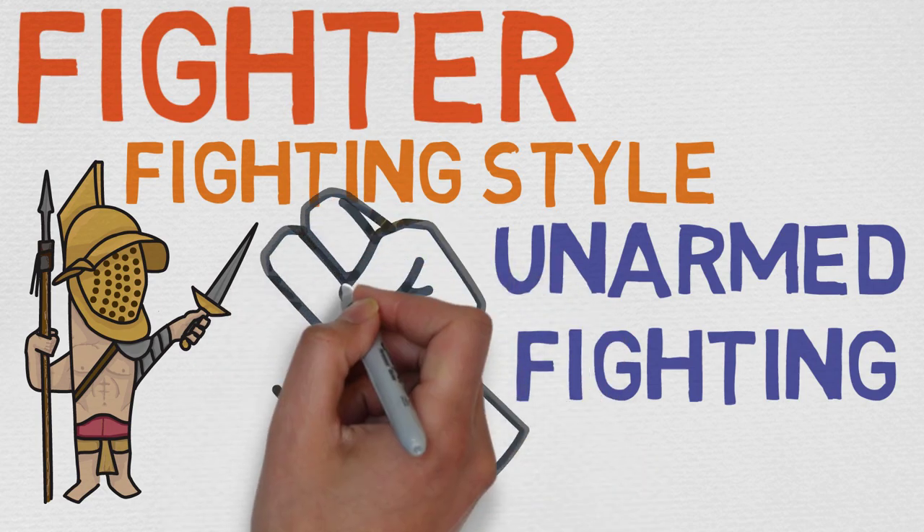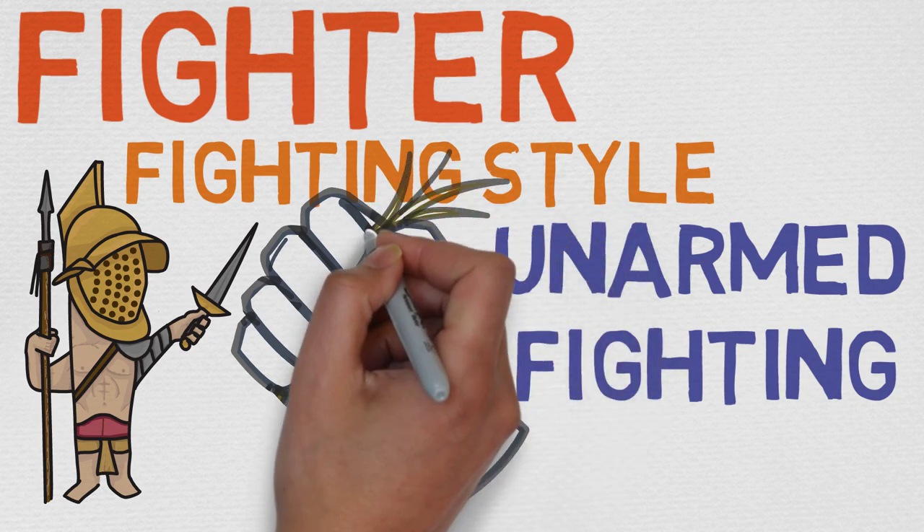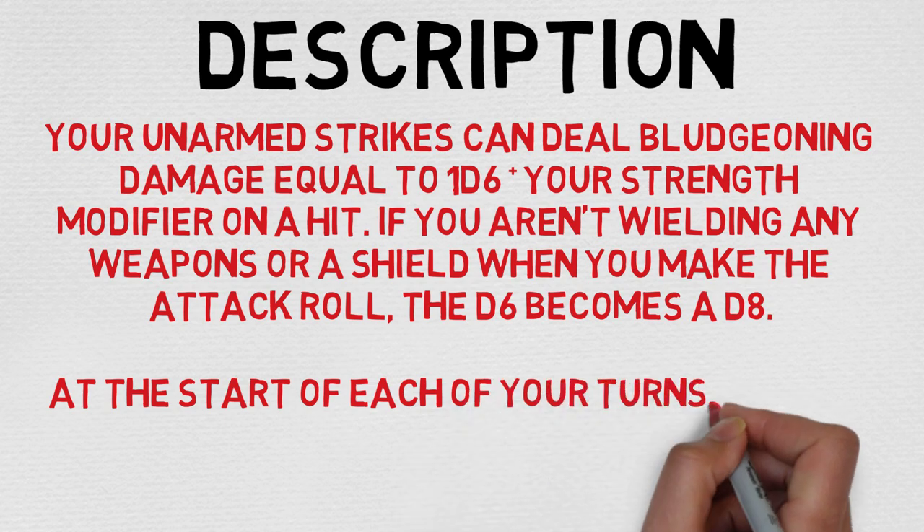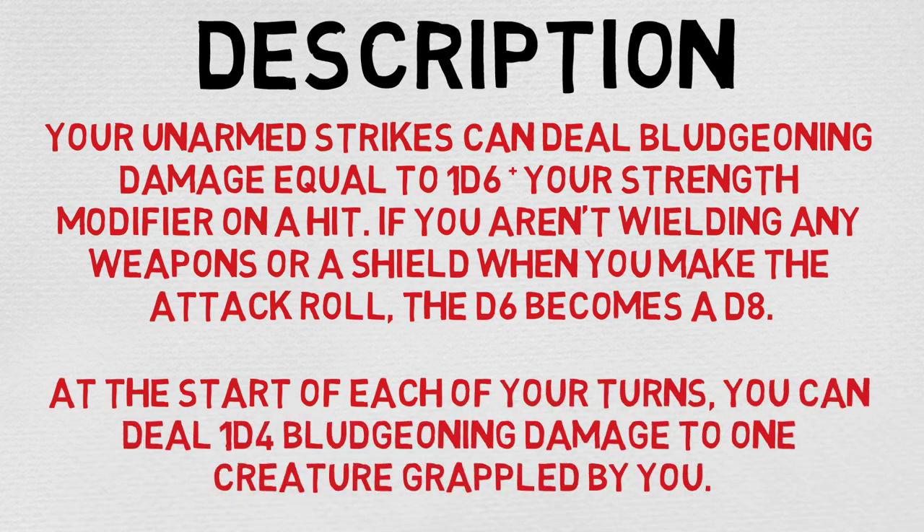We're going to be going over Unarmed Fighting — I actually really like this one. Before we dive into it, if you'd like to see this playlist in its entirety, please click on that little eye icon up at the top corner of the screen, or wait until the end of the video and click on the playlist at the end card. Let's dive right into the description: your unarmed strikes can deal bludgeoning damage equal to 1d6 plus your Strength modifier on a hit. If you aren't wielding any weapons or a shield when you make the attack roll, the d6 becomes a d8. At the start of each turn, you can deal 1d4 bludgeoning damage to one creature grappled by you.